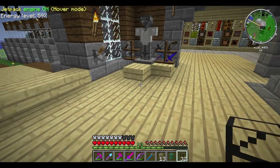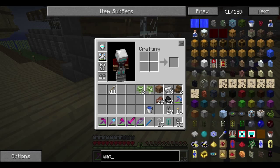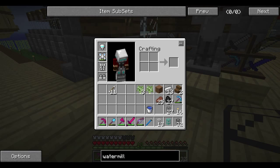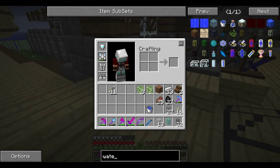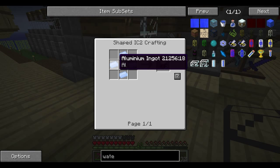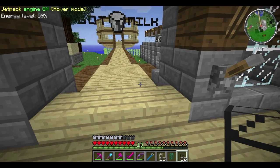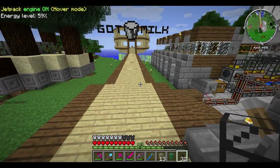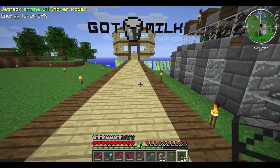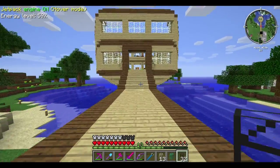The reason we did all this work for aluminum is so we can use one of my favorite power units - the water mill. Thanks to Greg Tech, they changed the water mill design from wood sticks and planks to aluminum ingots. We needed aluminum for a power source for our newly designed bee house - that's what we're doing this episode.